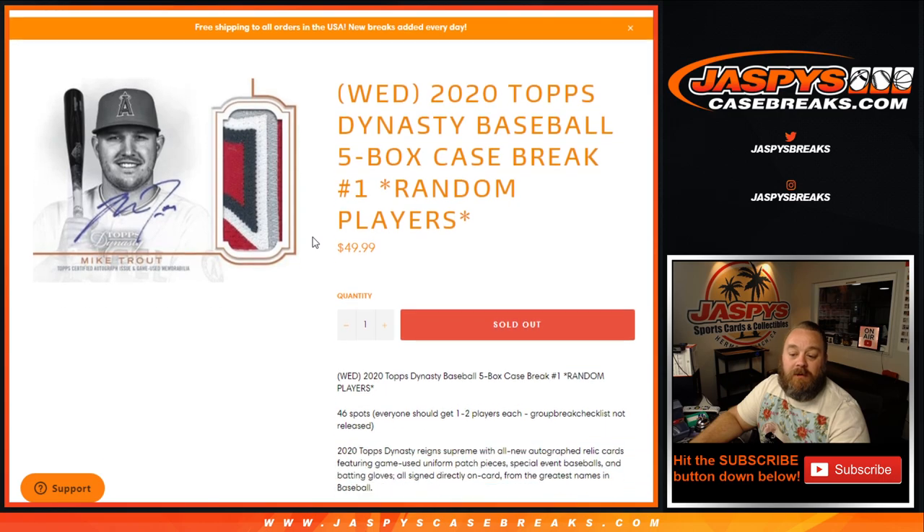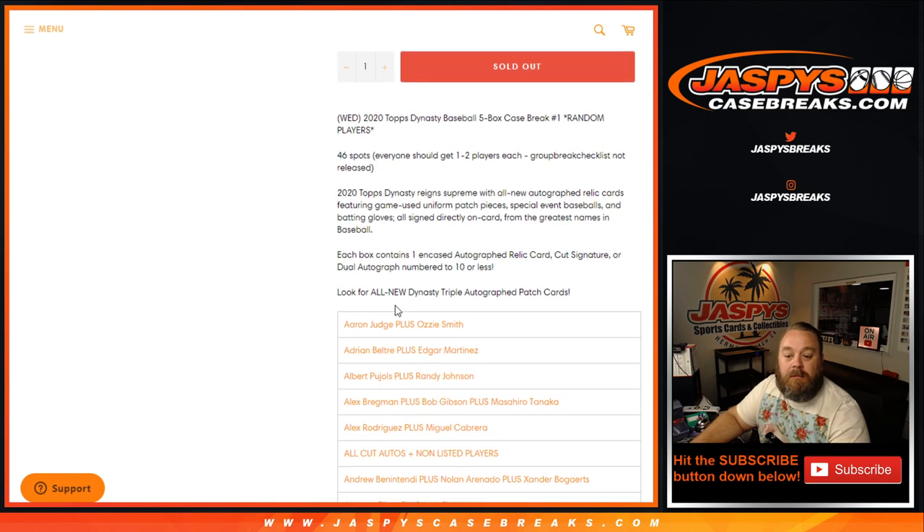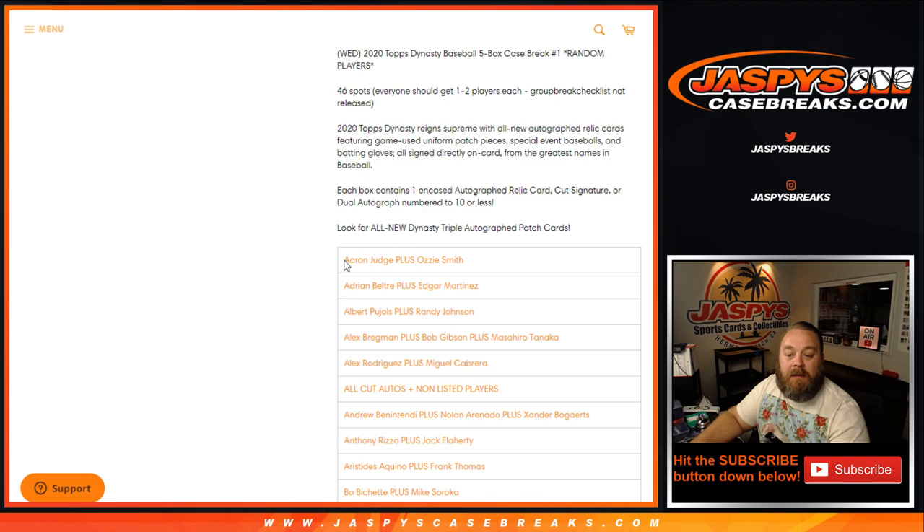So as far as this goes, we take the checklist and put it into 46 spots that we sell. Everybody should get one to two players each. Each box contains one encased Autograph, Relic, Signature, or Duel numbered to 10 or less.